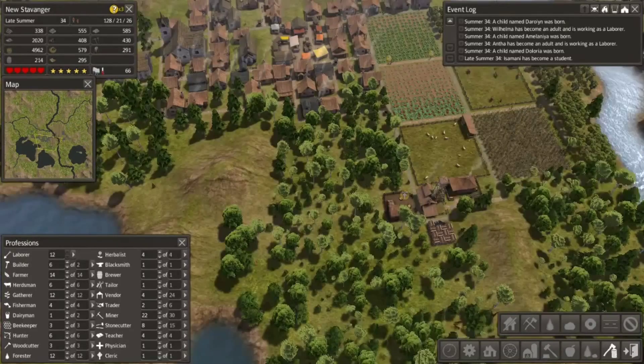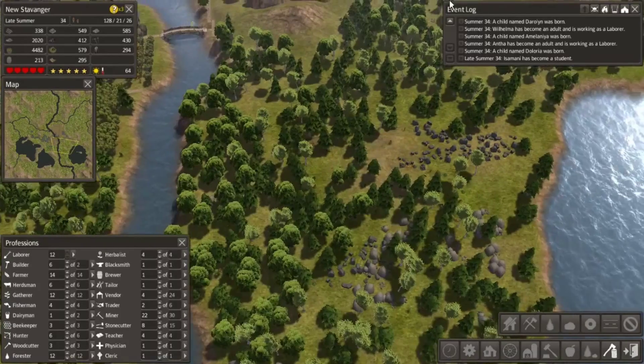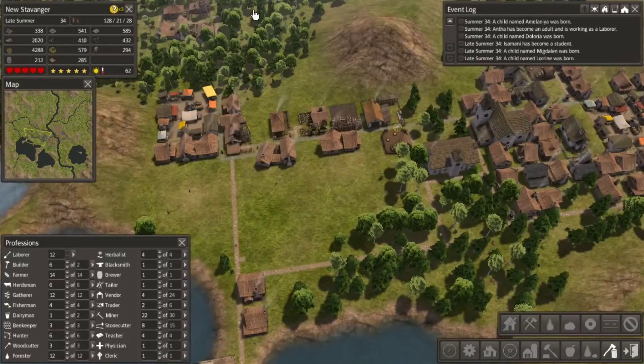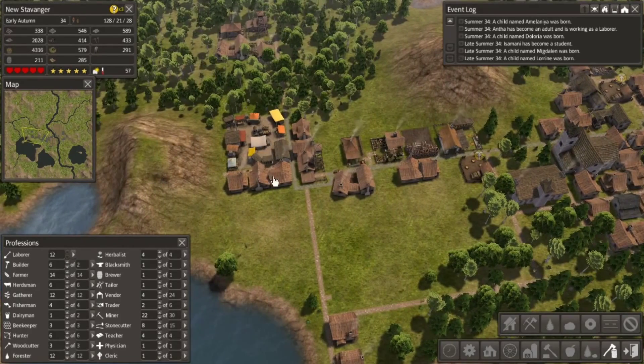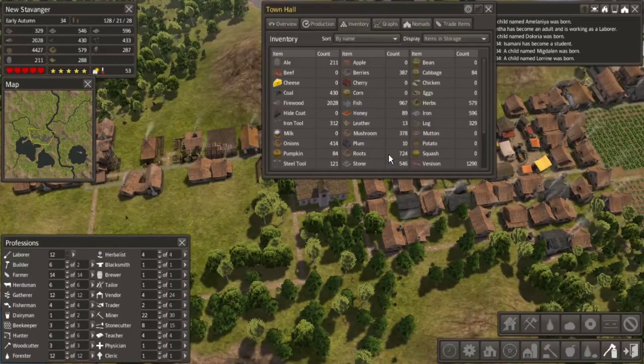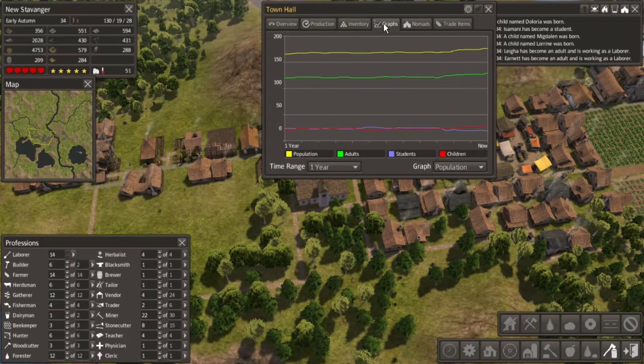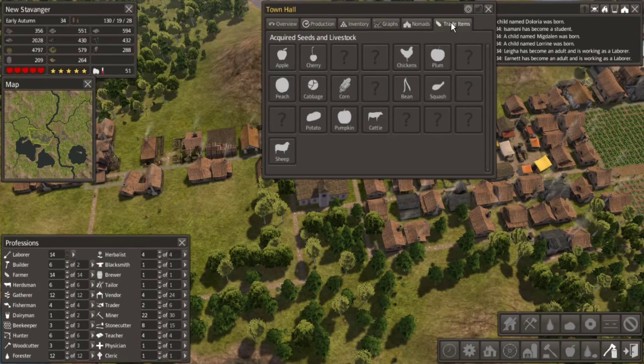We'll maybe add a hunting cabin and gatherer down here too once this is built. By that time we'll have built up some houses and this hunter and gatherer won't be accomplishing much anyway. We've got three new houses here. We're basically just keeping score right now with the citizens — 177. We've gained a little bit. We've got 19 students, 28 children. 99% clothed, 92% educated. That's pretty good. 52 homes.